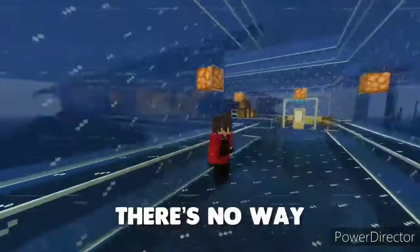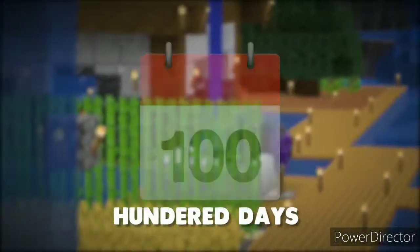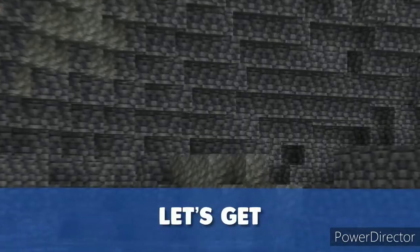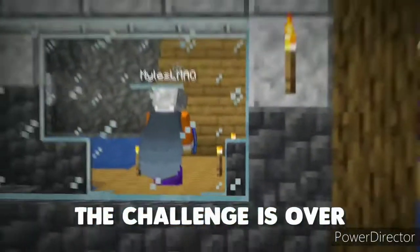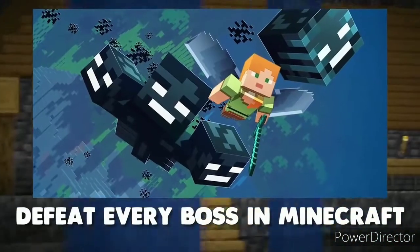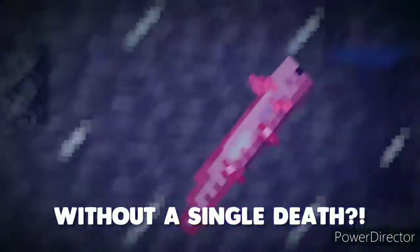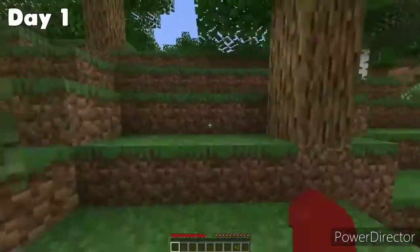Oh my god, there's no way — I actually tried this. In today's video we survived 100 days in the new Minecraft Caves and Cliffs update, except there's three of us. There's Miles, Bite, and of course me. If one of us dies, the challenge is over. The goals: capture the Warden for experimentation, defeat every boss in Minecraft, and make an axolotl aquarium. Watch till the end.